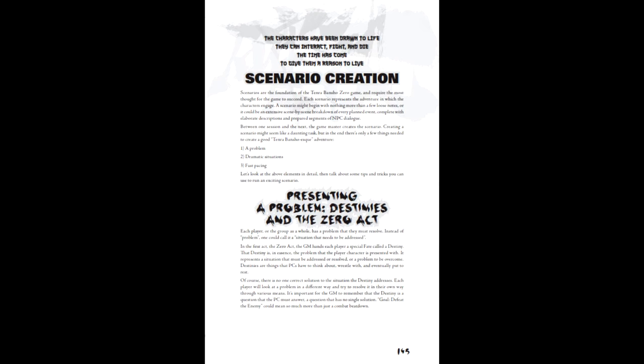Chapter 7 details scenario creation. The battle cry for making a given adventure more Tenra-esque is in three parts: present a problem, present dramatic situations, and present fast pacing. Much of this chapter is GM advice on creating an ideal scenario, including the recommended use of Destiny and keeping your dramatic tone. I would recommend not skimming this chapter since it goes into great detail on the theatrical style of the game. The game also gets props for presenting the fail-forward concept — that failure does not necessarily stop the flow, but provides opportunities for drama on its own.